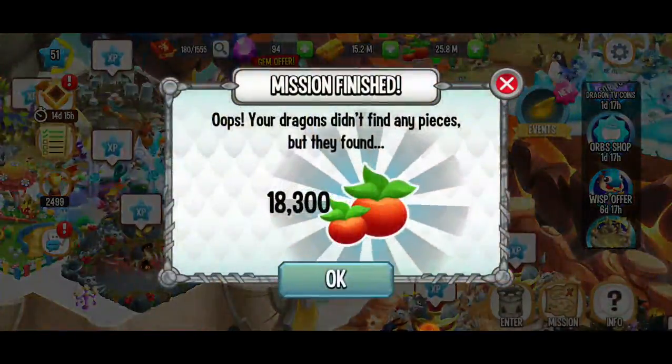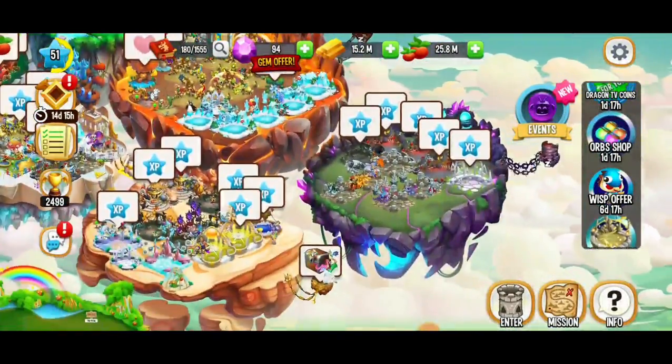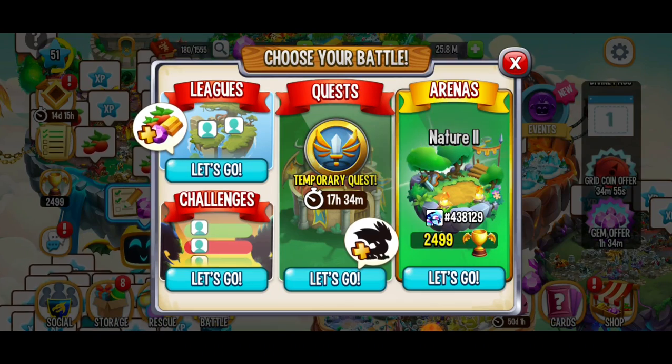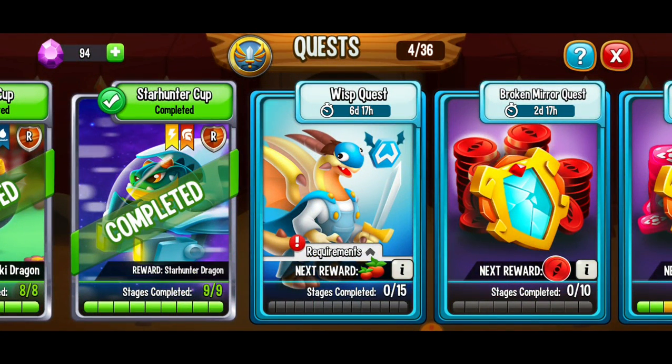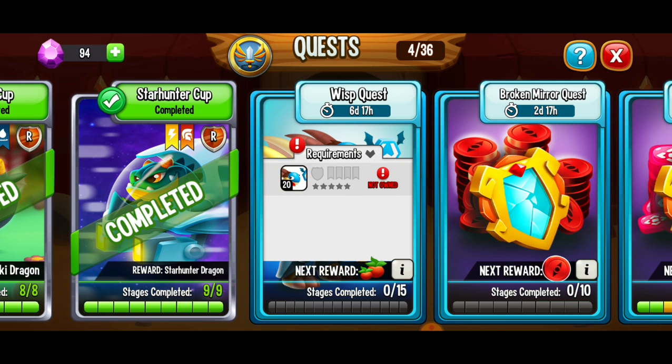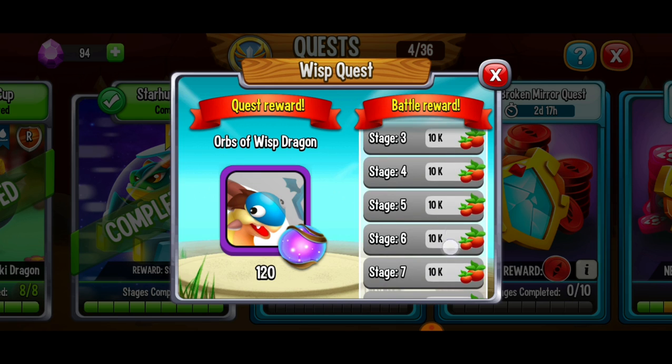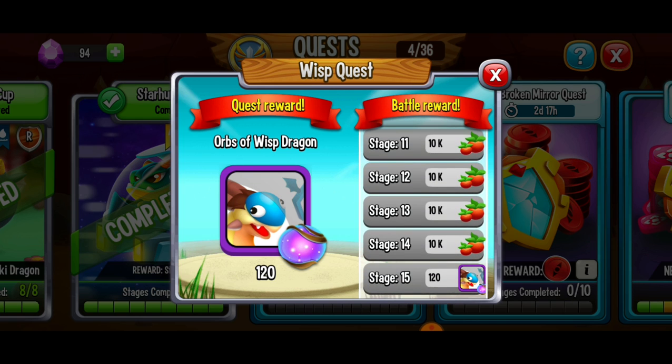I've been working on my towers — no luck there. If we go to our quest battles, we can check out that there's the Wisp Quest. Now if you manage to get the Wisp Dragon, I highly recommend you level that dragon up to at least level 20 and above so you can play all of these different battles. Each stage can give you 10,000 food, which is great. And if you manage to get to stage 15, then you can get 120 Orbs of the Wisp Dragon, which is just what you need to empower that dragon and get the first star of empowerment, which can make this dragon even stronger.